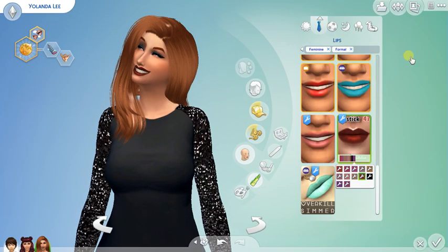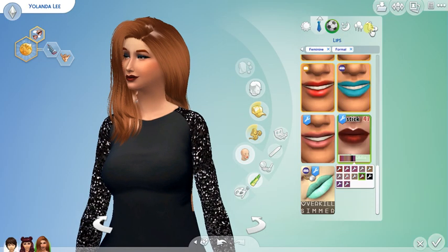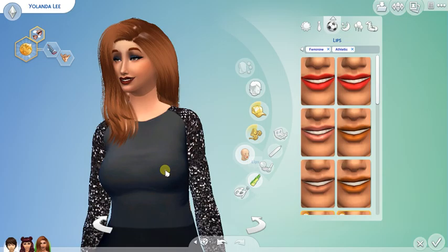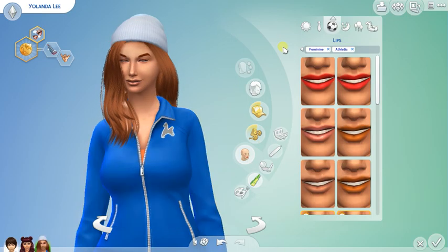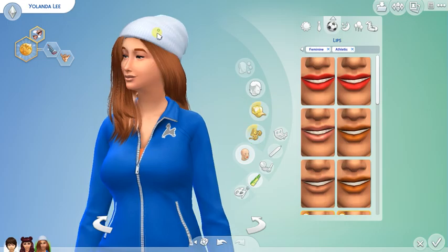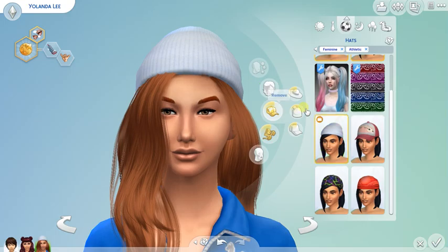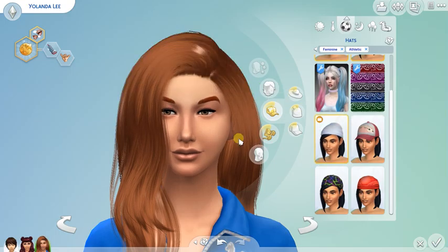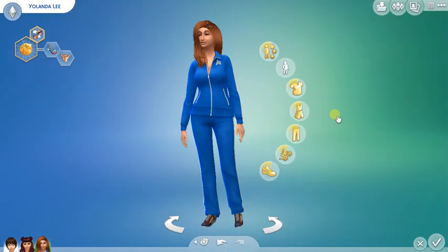I feel like with her skin tone she looks good in dark tones. There we go! I feel like I need to lift her proportions up a little bit. Okay, we're quickly changing her active outfit — she's gonna work out, so we're just gonna take out the beanie because I feel like that would bother her. I already have in mind what she's gonna wear.